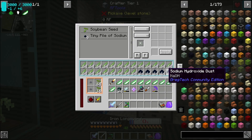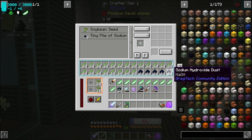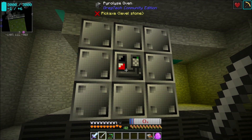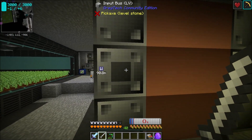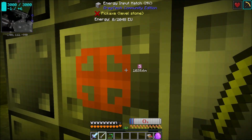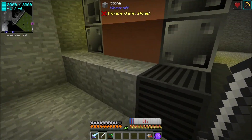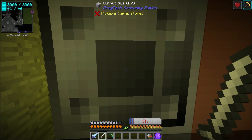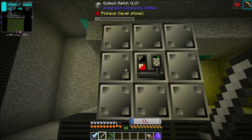I upgraded the tank that's making our acid, so we actually have a bit more sodium hydroxide dust. I set up our pyrolysis oven — this is pretty similar to the one we have up above. We have an LV input bus, LV input hatch, and an MV energy input hatch. Generally I don't think there's much point having anything higher than LV unless you have more than four inputs or outputs, or need a lot of fluid.